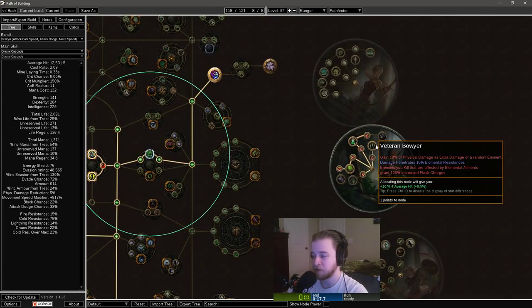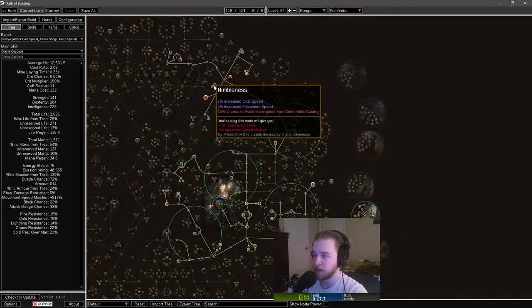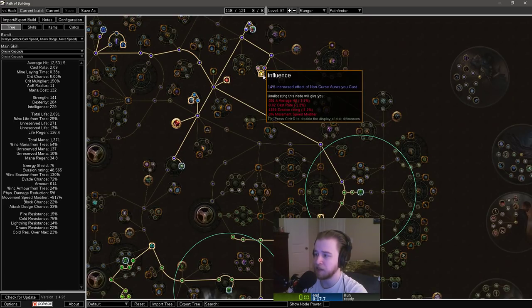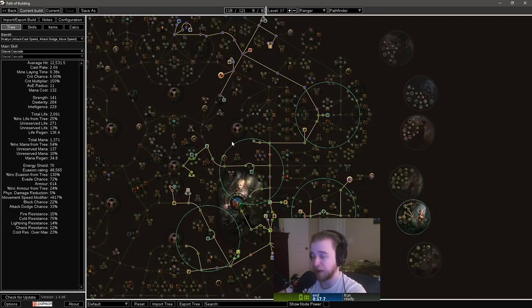Adding on to that, I've also dropped Veteran Bower for an additional 5% flask effect, and I've adjusted the skill tree slightly by taking points out of the mine nodes and allocating them into Nibbleness and Influence. As it stands right now, this character is not viable at all for Uberlab; however, I have completed Uberlab on this character. I'm not going to teach you how to get the damage — that's on you.